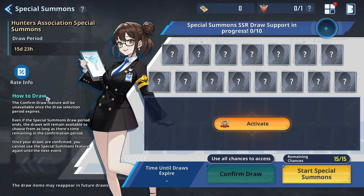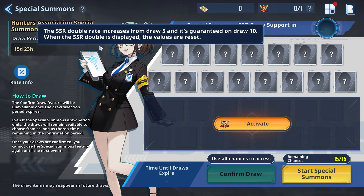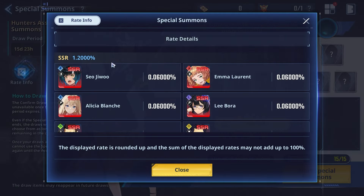Looking at the time until this expires — this is the Special Summons SSR draw support. The SSR rate is doubled and increases from draw 5, and it's guaranteed at draw 10. When the SSR rate is doubled, the values reset. So we can summon now and check it out — apparently you can pull multiple SSRs, which is the whole gimmick to make this purchase more worthwhile.